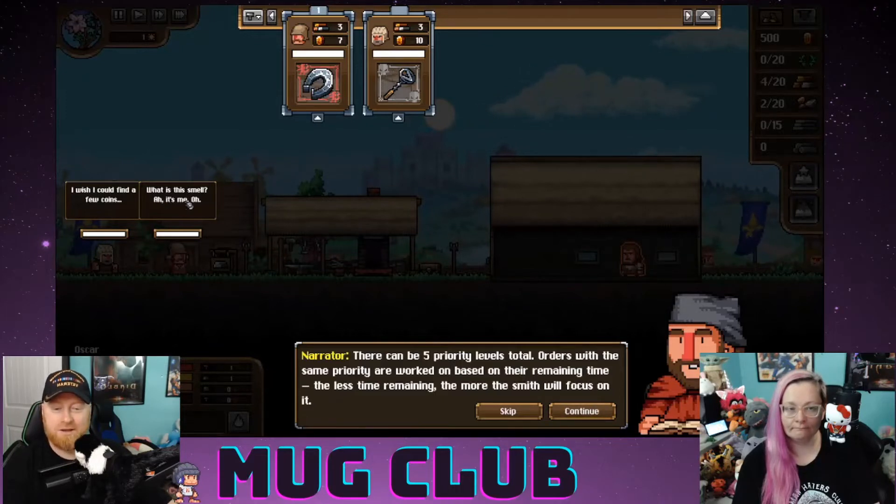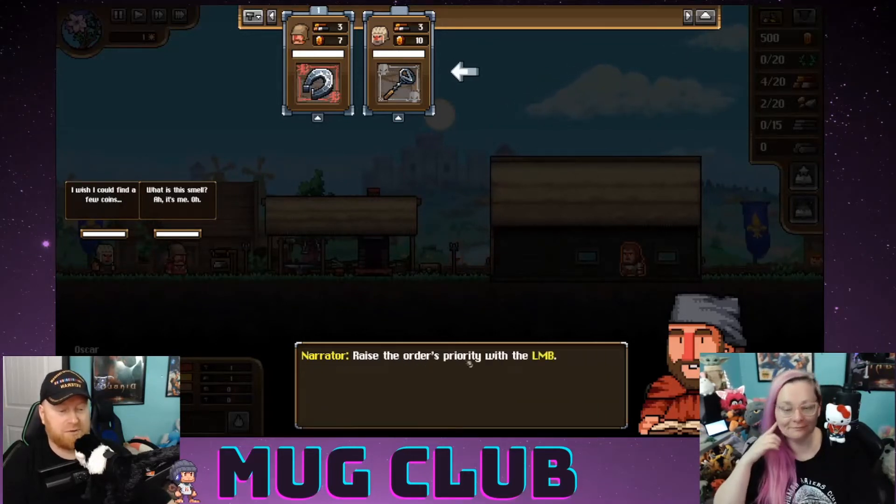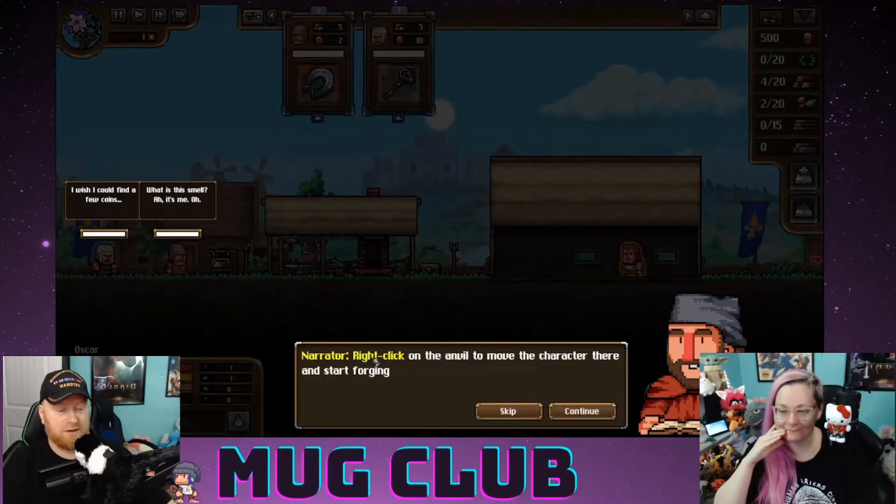It doesn't look like time is progressing. I can read though — raise the order's priority with the left mouse button. Right-click on the anvil to move the character there and start forging.